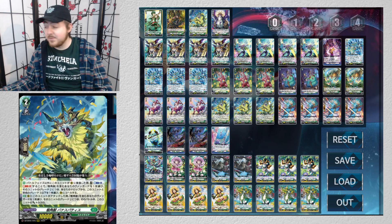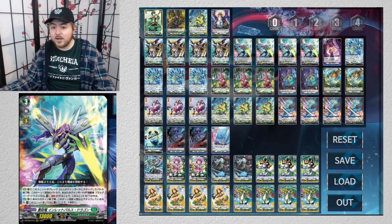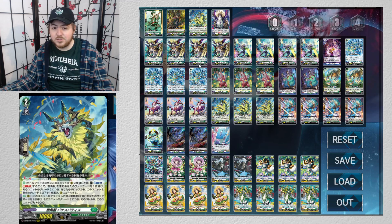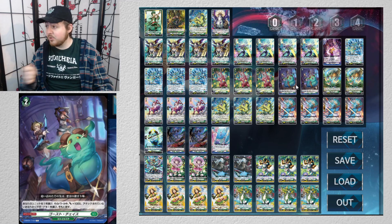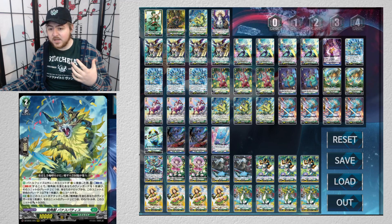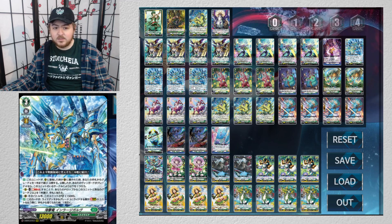This is where Banatsby comes in — because unlike Eileen who said grade 2 or less for 5k, this thing can choose grade 3 or less. So you soul blast out Inlet to call out Inlet, counter blast one gets you Engulf, you soul blast out the Gold Bat you have in soul, and you can get your Ghostchase back. You can get a Banatsby you've already discarded, or get back your grade 4. Say you choose Ghostchase — you bring Ghostchase back from hand, play it defensively, put Engulf back to hand, guard with Engulf. You've already set up your next turn.